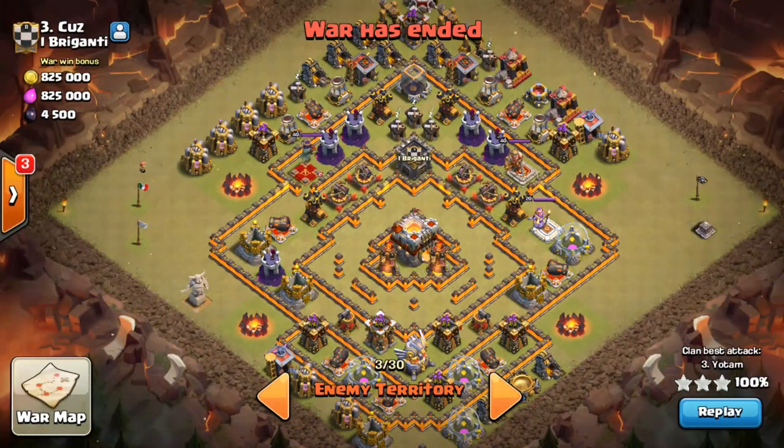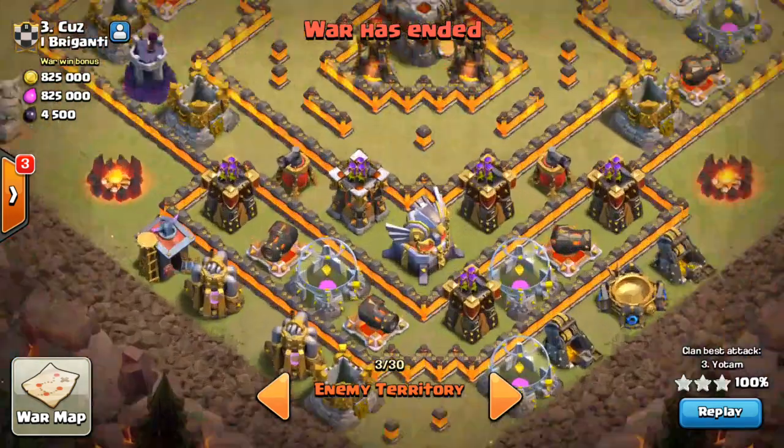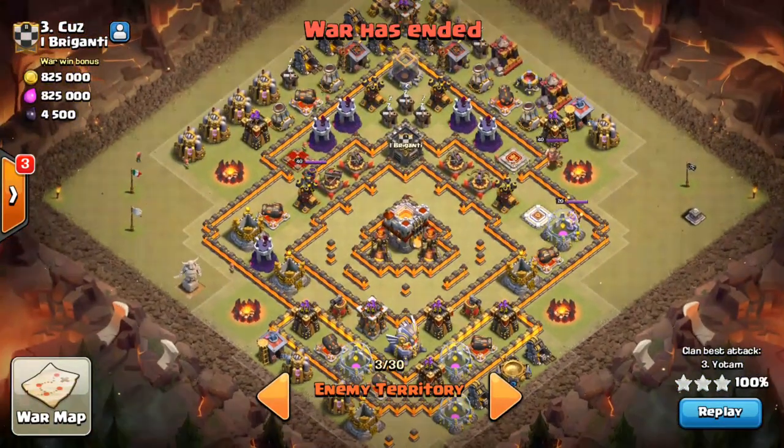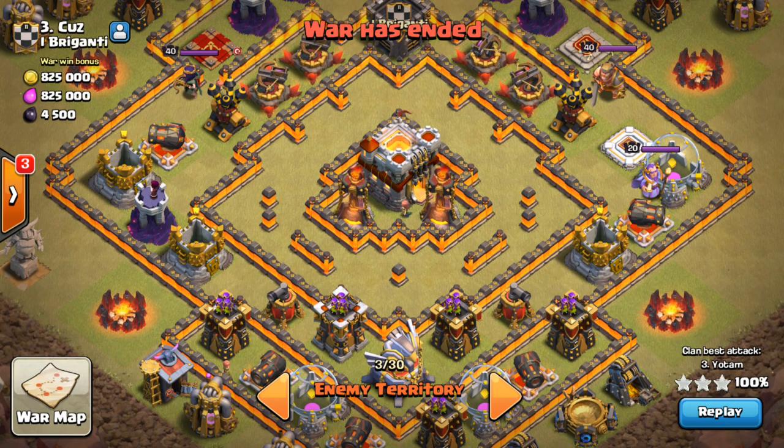Let's go watch number three first. This is a maxed-out Town Hall 11, which obviously is going to be a little bit higher degree of difficulty. He doesn't have the maxed-out Archer Towers yet — he's working on those level 14 Archer Towers. But the premise is this: here is the base, and the goal is to come from the bottom. The Mass Miners is going to be the attack of choice here.